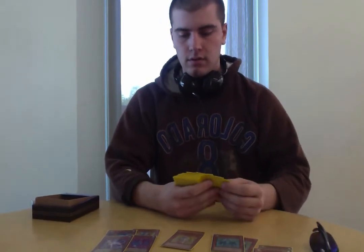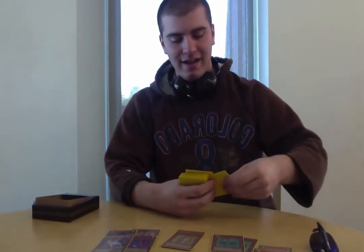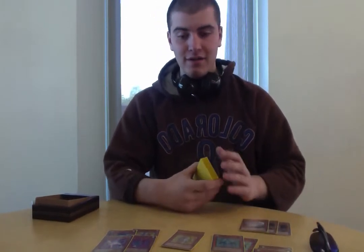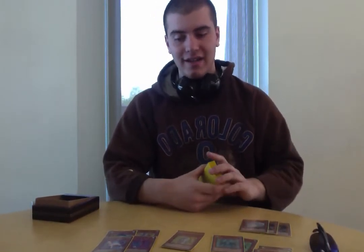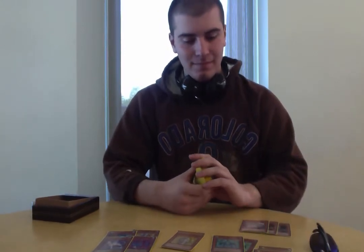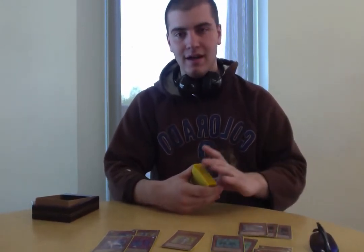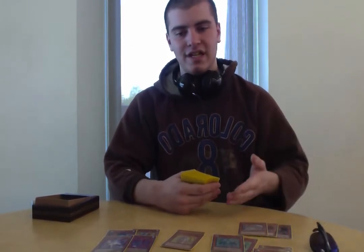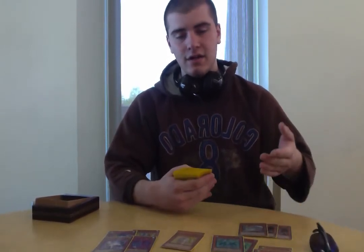Now, the important part of my deck: I'm running three Rainbow Dragons. And if any of you can actually see this, you might notice they're actually two Rainbow Dark Dragons — those are proxies for now. I'm running three because of the Light-Sworn milling effect; I need the best chance to get these to my hand.